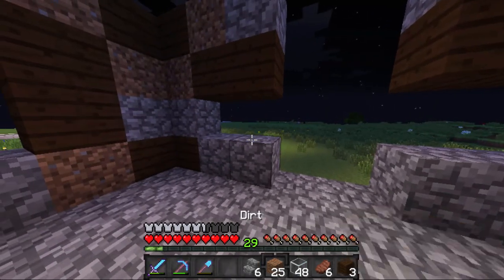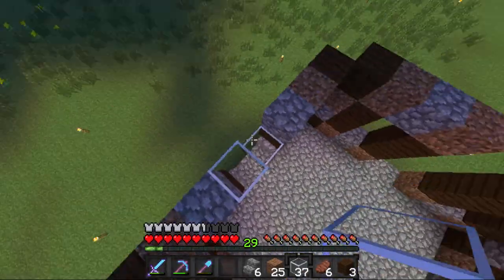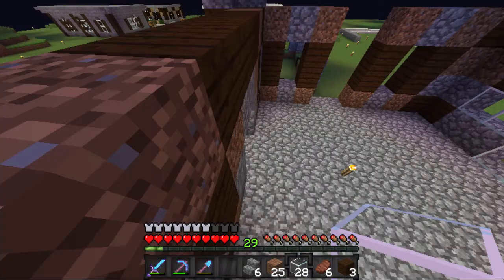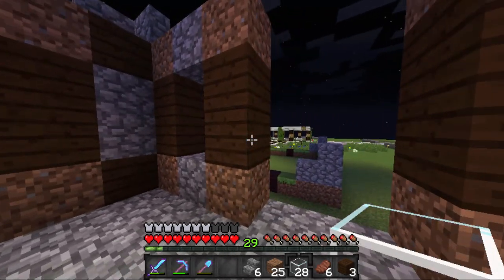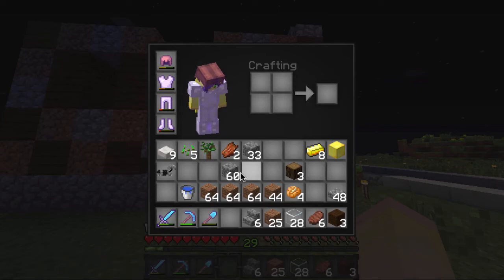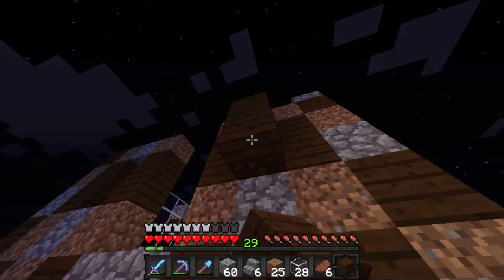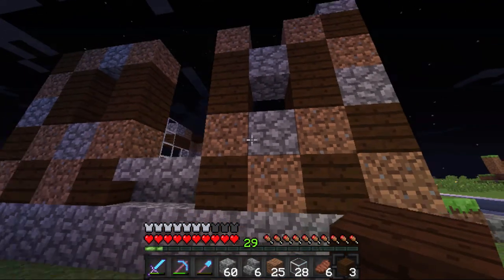I'm back with glass now, so I'll go ahead and start placing it. I believe it's four blocks high. I killed a zombie and got an enchanted leather helmet. I just got lag — and I messed up. This is supposed to be cobble here, and that's meant to be wood. Let me fix that.